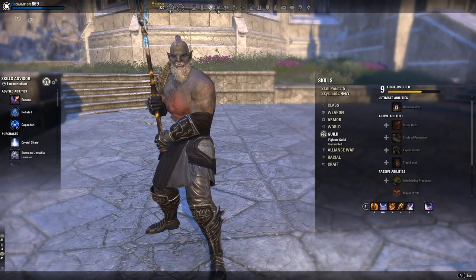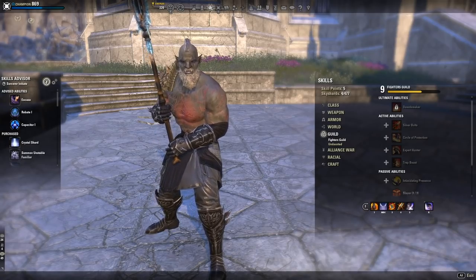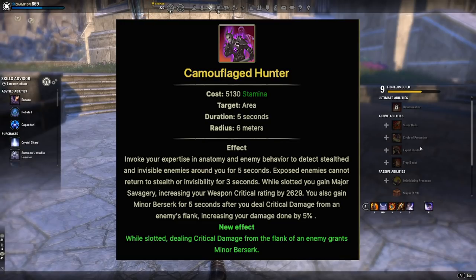The next skill is Expert Hunter, and a lot of people use its morph Camouflaged Hunter. When it's slotted, you gain major savagery, which increases your weapon critical rating by 2,191. You also gain minor berserk for 5 seconds after dealing critical damage from Sneak, increasing your damage done by 8%. It's mainly used for that major savagery, and it also grants minor berserk when dealing critical damage from the flank of an enemy — just a nice slotted skill.